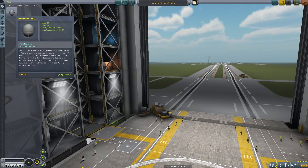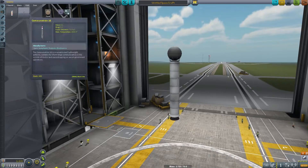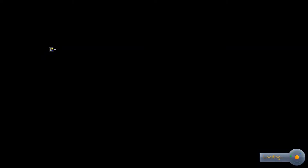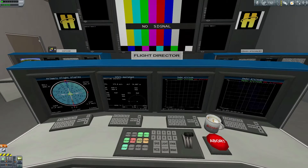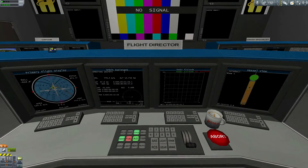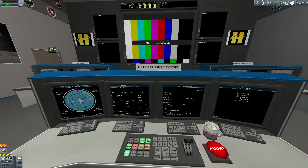So we only have a Stay Putnik pod, a booster, an antenna, and a thermometer. We have to go ahead and just launch like this. There's no way I can change the design — I can't even stick that engine on the side of itself. So that's literally the only rocket design I can do.